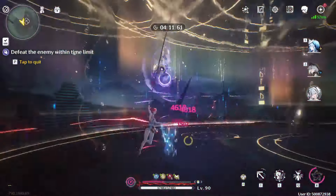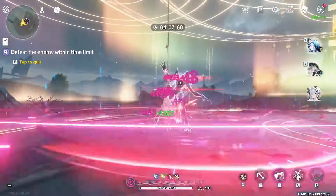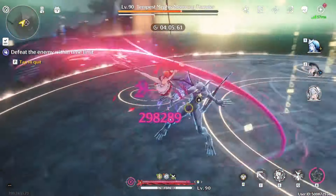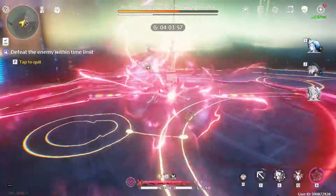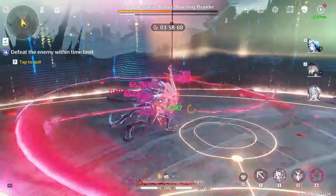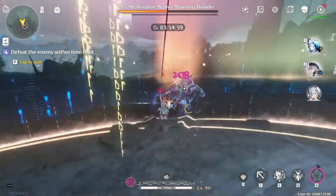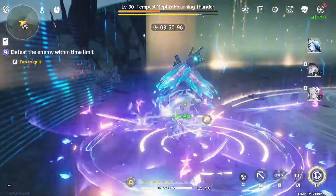Now just keep on spinning. You see the forte bar draining, but when the forte bar gets near to zero, you use E again - that's how you get the most damage out of her skill. Keep on spinning because now her basic attacks are doing so much more damage. After that, use her special enhanced skill, and her basics do way more damage.